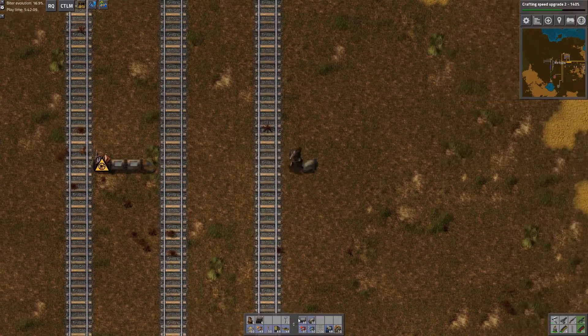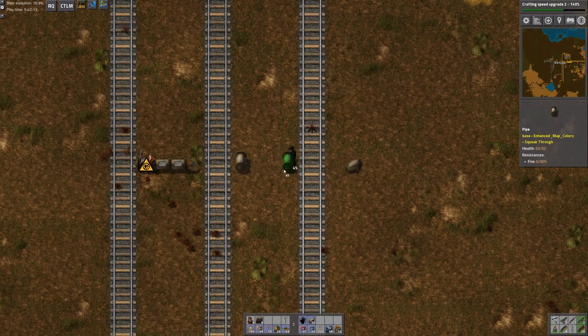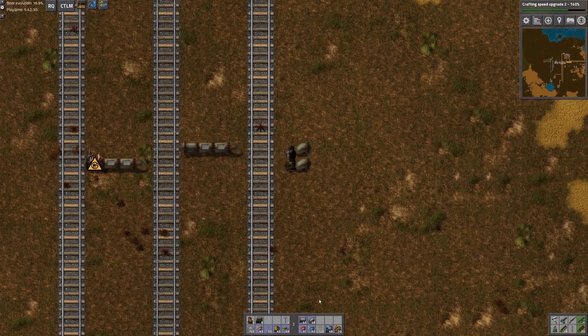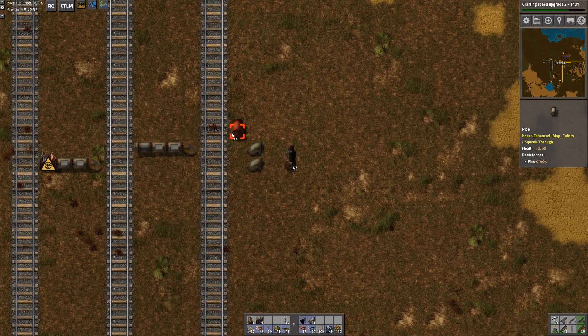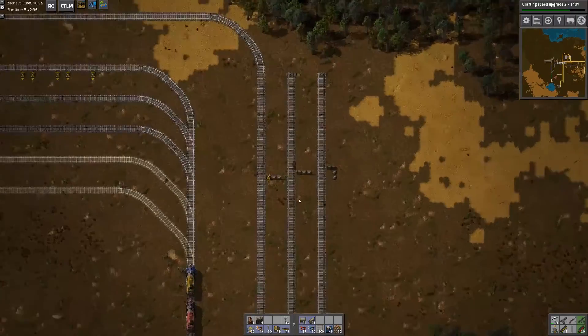What that'll look like is probably this, and that'll allow us to go ahead — hopefully this is two in between — place this one here, and this will be our third wet bulk unloading area. Each wagon will have one staggered, so for example there, then this one will go like this, and this third one will go like this. That will be our unloading. Good, so that will work.